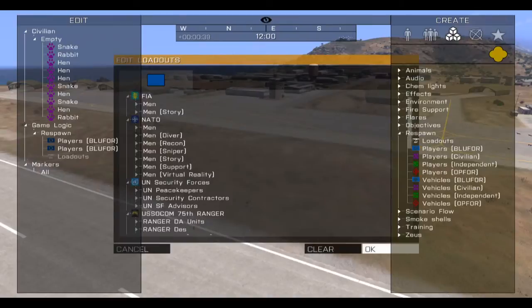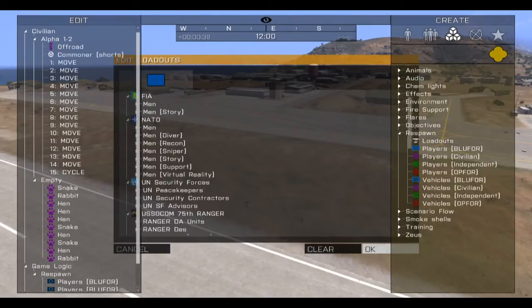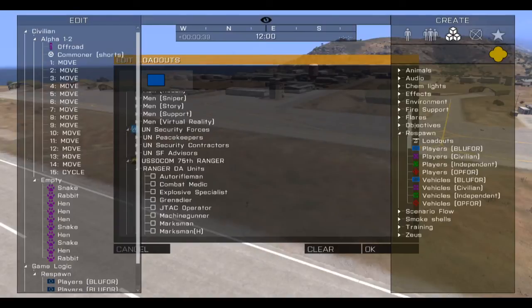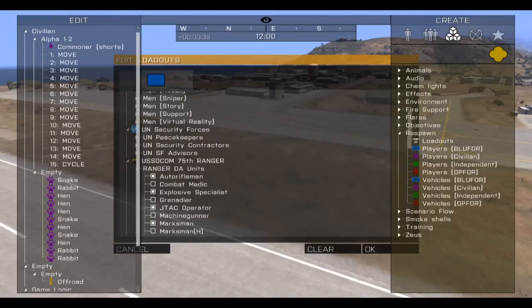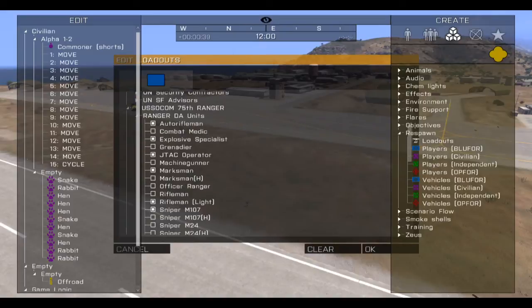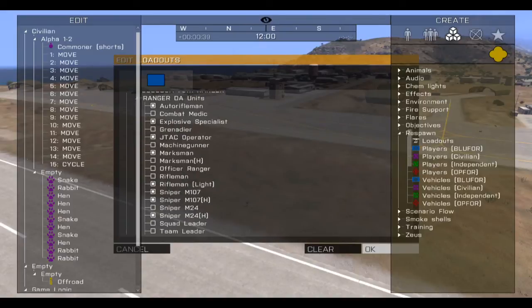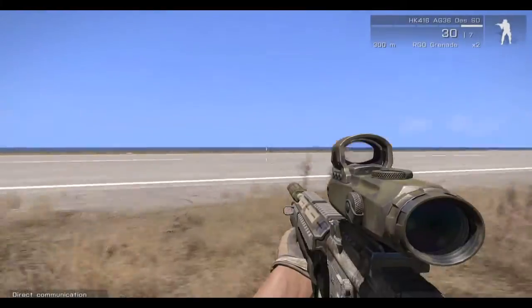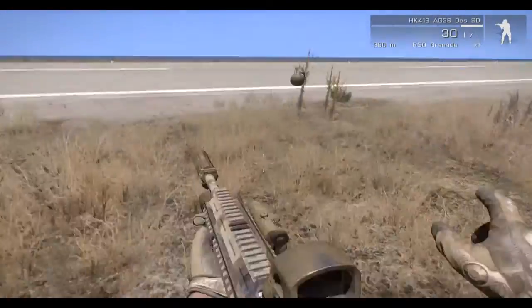And then loadouts. Right now it's only Blue4 team, but if I had put down some playable OpFor units you should see the OpFor units here as well. But we can just click whatever units we want to have in our loadout screen, press OK, go back to the game and try it out. We can kill ourselves with a grenade here.